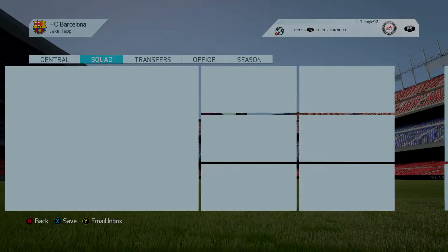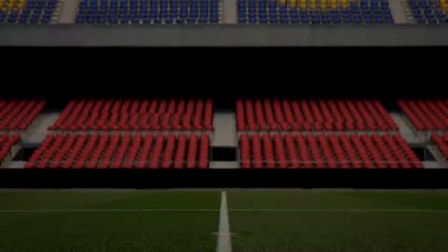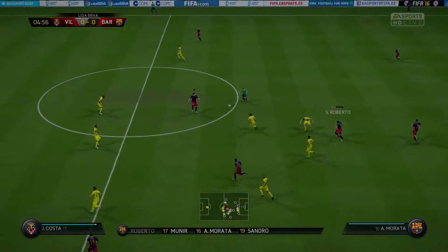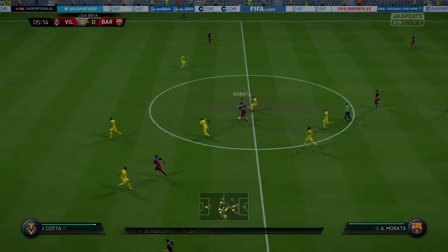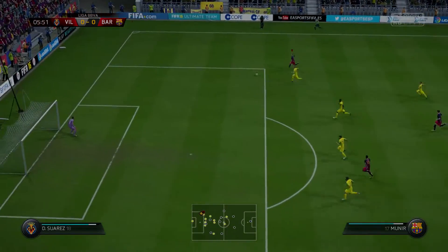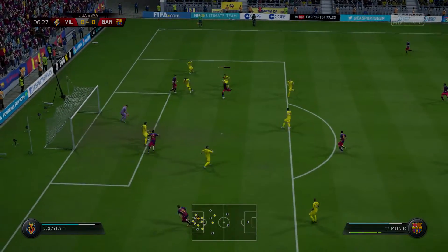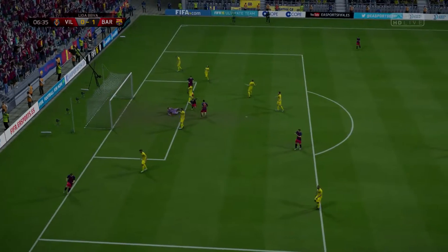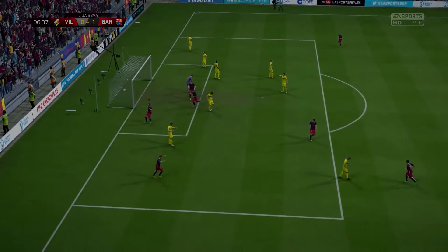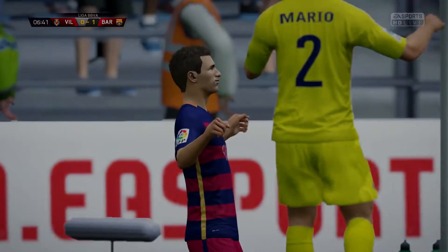We'll jump into the first game and just go from there. Sergio Roberto plays it up to Morata, he's going to play it all the way through for Muneer. He's going to cut back in, get through, shoot, and he gets it in off the post on his weaker foot. That's an excellent way to start — six minutes in and we're 1-0 up.